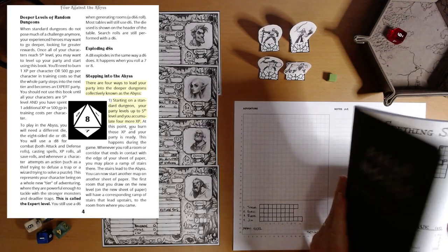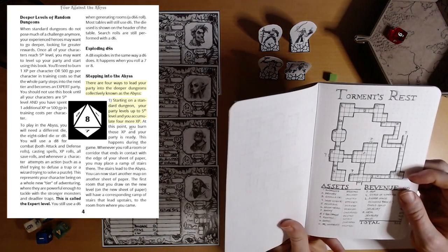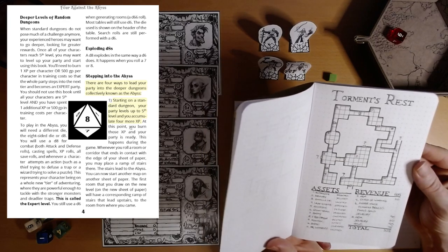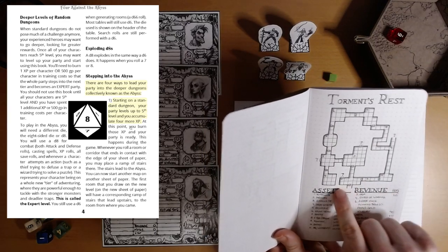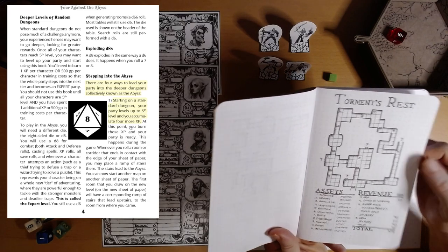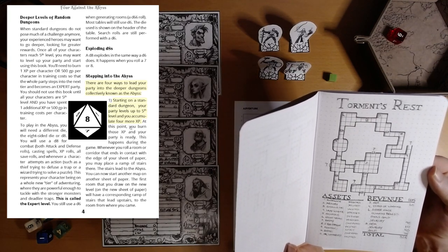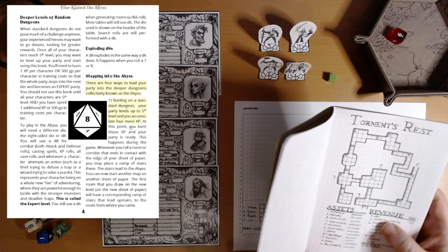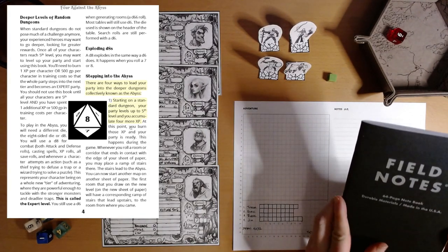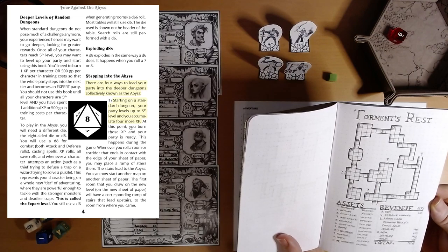Looking at the journal here: that was the Seething Scar, Palace of Nightmares, Torment's Rest. I think we covered everything there. This was the first adventure where we left several places unexplored, and I don't like that. I don't like leaving places unexplored, so I'm going to try to avoid that in the future. I do like to keep it to about 12 rooms, just for manageability and fitting nicely in this journal.